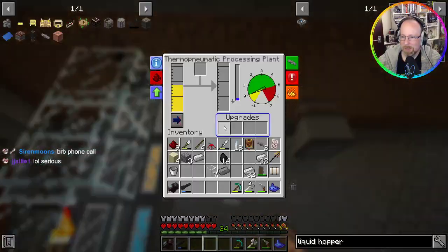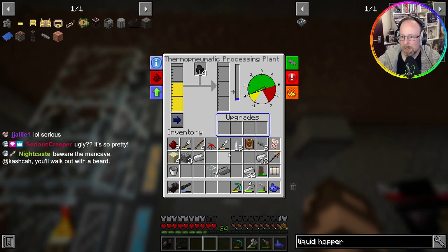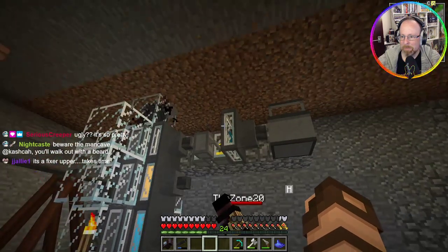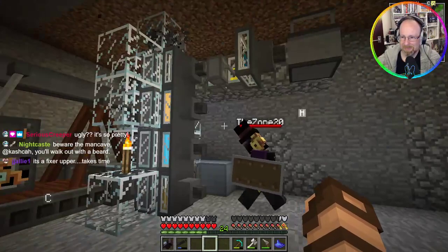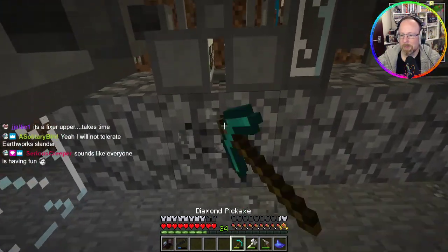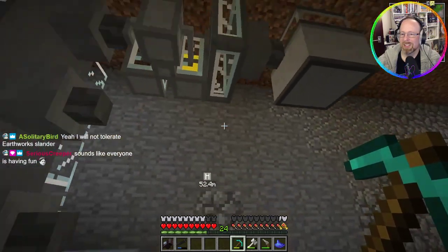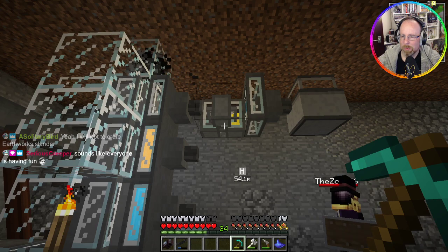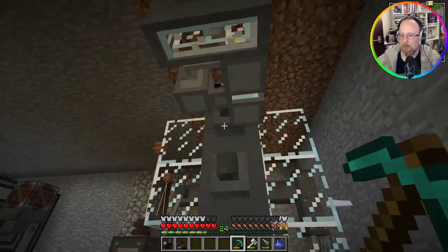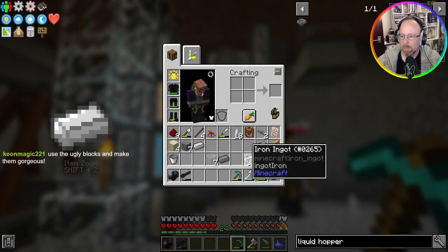That's gonna need heat as well — I'll put some coal in there. It needs pressure and heat. We're going to run the pipe — there's a pipe coming into the vortex tube. So we probably run it out from underneath there and get another vortex tube. Probably would have been smart running it up before placing it.